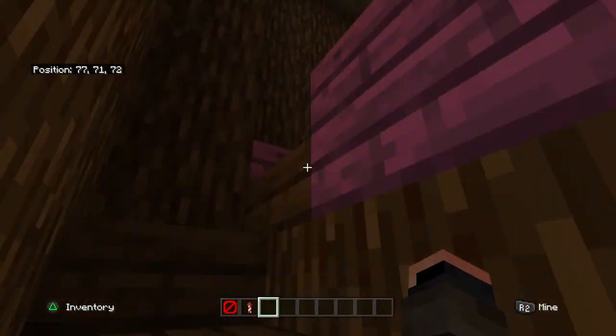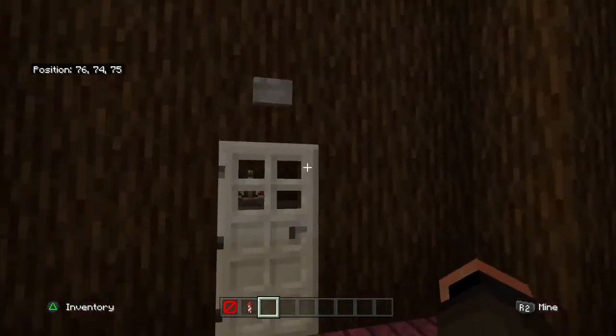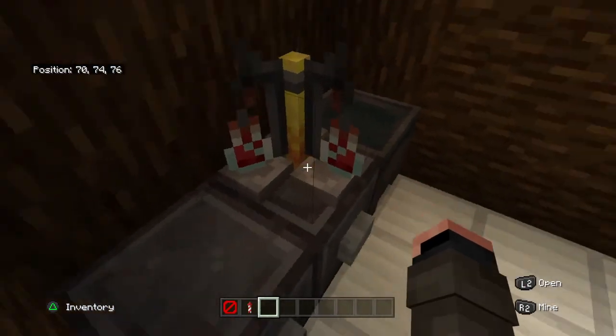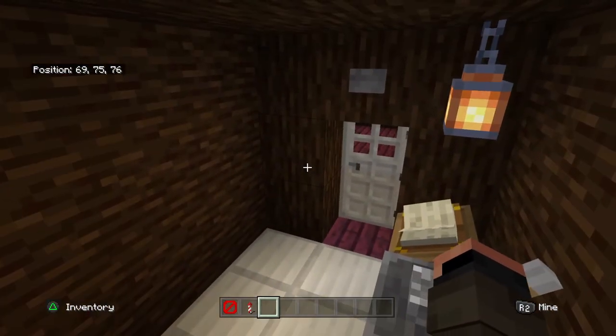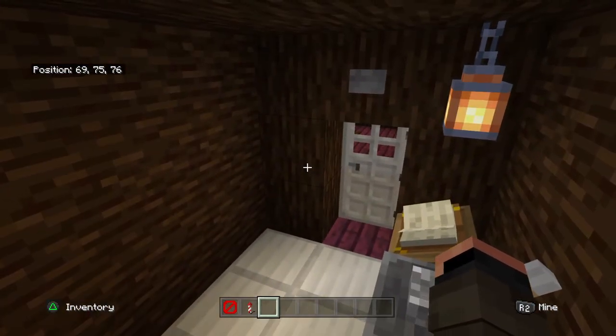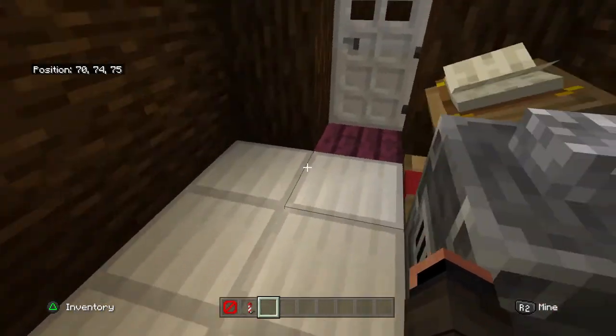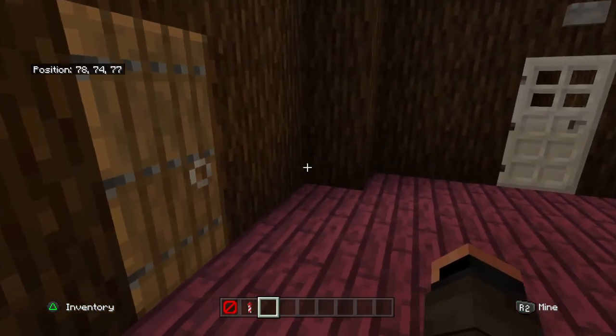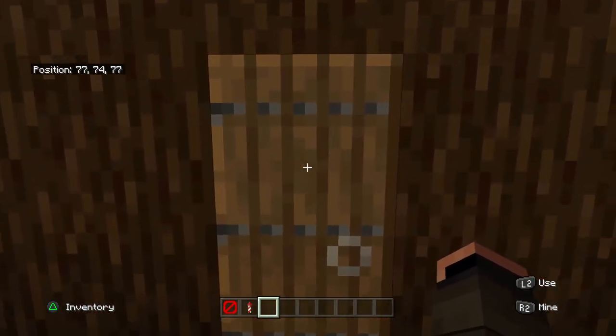Going all the way back to the top floor, there are two rooms in here. The first room right here is a laboratory — nothing too crazy. Since these rooms are quite small, I couldn't really fit much inside of them, but I think they look good for what I'm trying to accomplish.